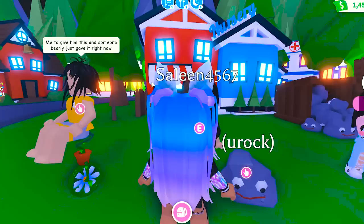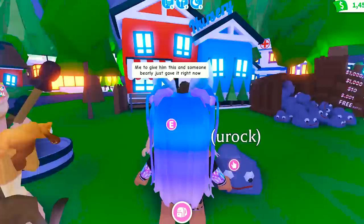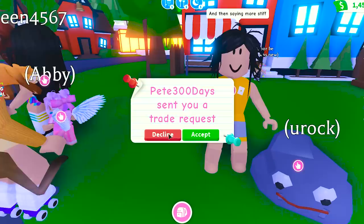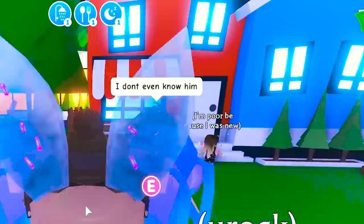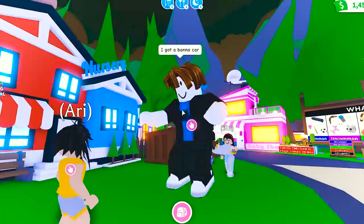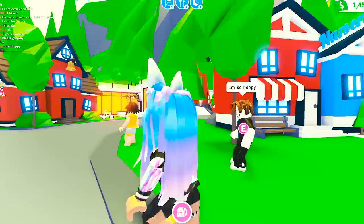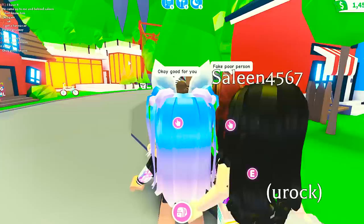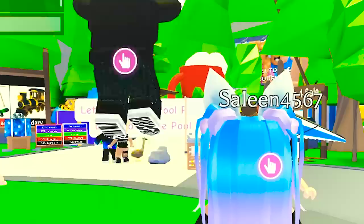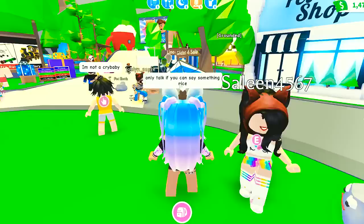He wanted to trade — he wanted me to give him this. He basically bullied me. Well, it's best if you both don't talk to each other. He's already trading with someone else — I don't even know him, he came up to me behind Celine. Hi again — is this him? Yeah, it's John. He got a banana car and he's really excited. Please go away. He shouldn't say that. Everyone be nice — we need to be nice to each other. Just don't talk to each other. They need to not speak to each other.